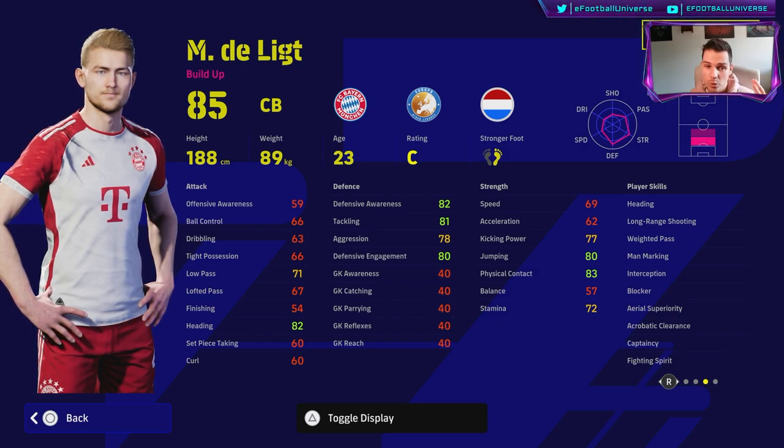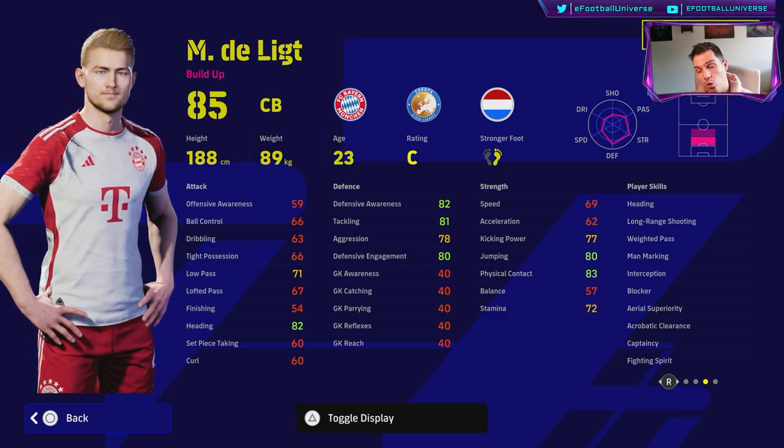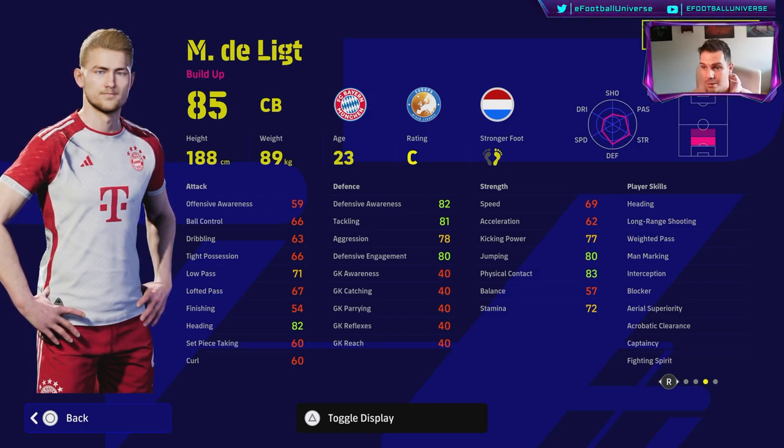Before we get to his stats, we have to look at his player skills. He has got every single defensive player skill you could possibly want in a defender. He's a build-up, which seems to be a little bit more overpowered — destroyers used to be the main men but now it's build-up. You've got De Ligt and a couple of other players that probably shouldn't be as good on the ball as build-up players, who are not as aggressive as destroyers.